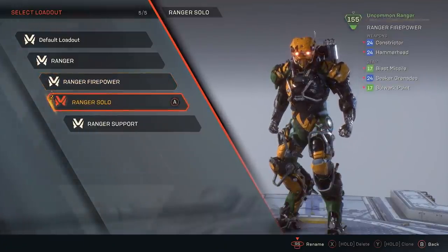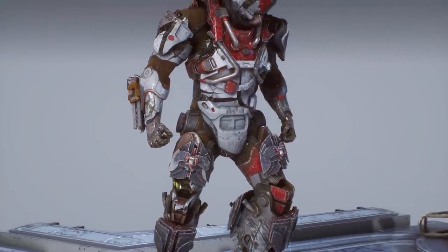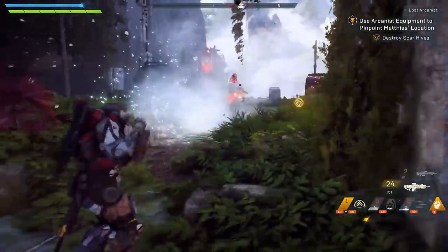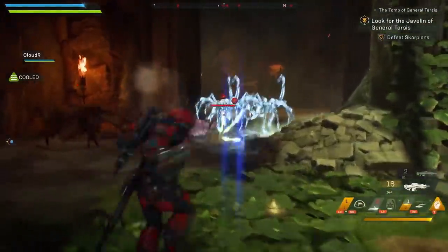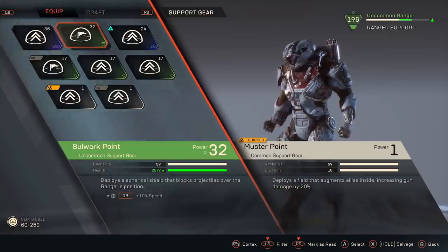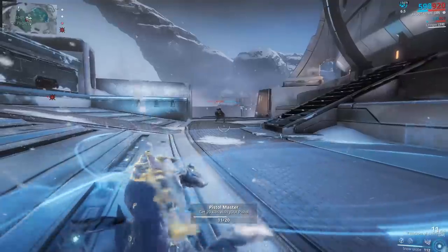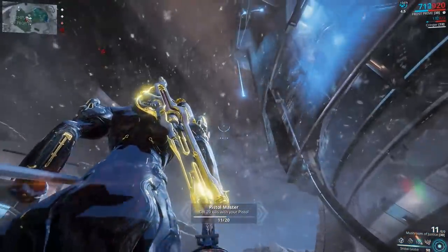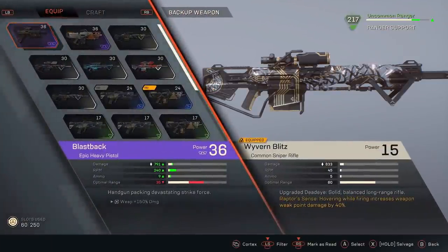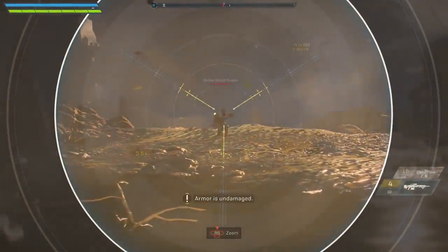In this case, we have four loadouts ready to go for the Ranger, each one set up for different play styles. Let's have a look at my Team Support Specialist. We are using the Venom Darts and a Frost Grenade for offensive gear — great for applying Ice and Acid status and for setting up combos. For support gear, we are using the Bulwark Point, which places a Spherical Shield in the battle. For weapons, we have a Hammerhead Assault Rifle and a Semi-Auto Sniper Rifle — one for medium-range damage, the other for fantastic long-range damage.